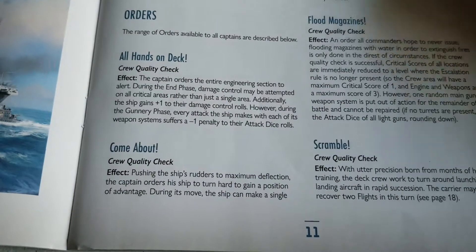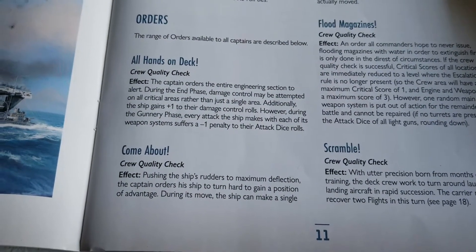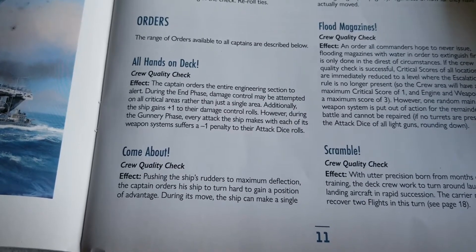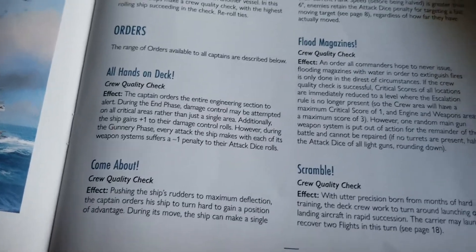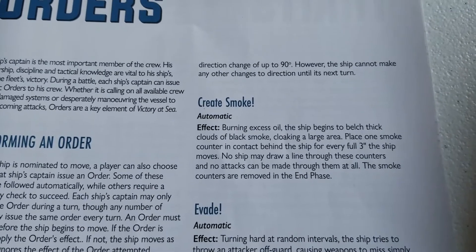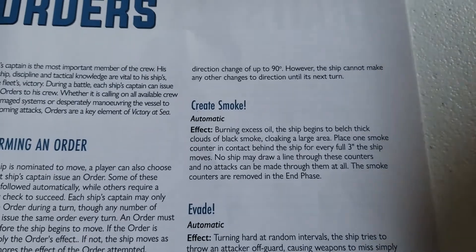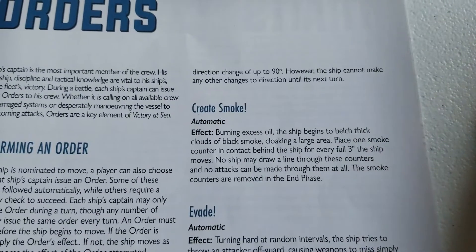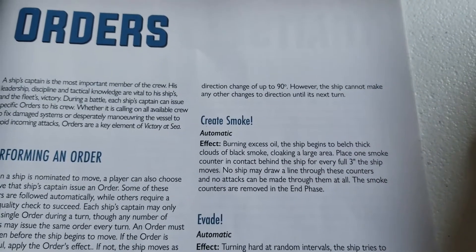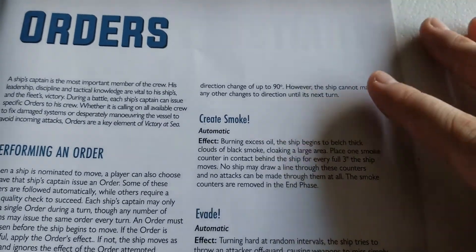Next is Come About, another crew quality check. Pushing the ship's rudders to maximum deflection, the captain orders his ship to turn hard to gain a position of advantage. During its move, the ship can make a single direction change of up to 90 degrees, but cannot make any other direction changes until next turn. Rather than multiple 45-degree turns, you get one 90-degree turn at a single point in your move — great for dramatic swerves to port or starboard.